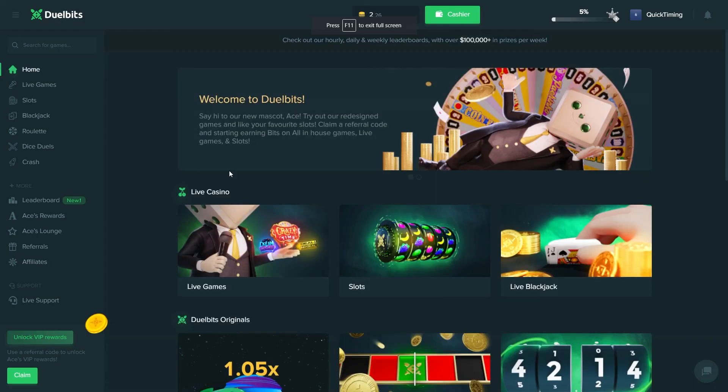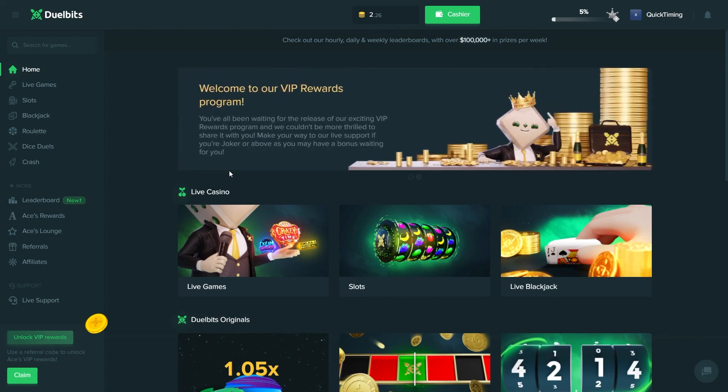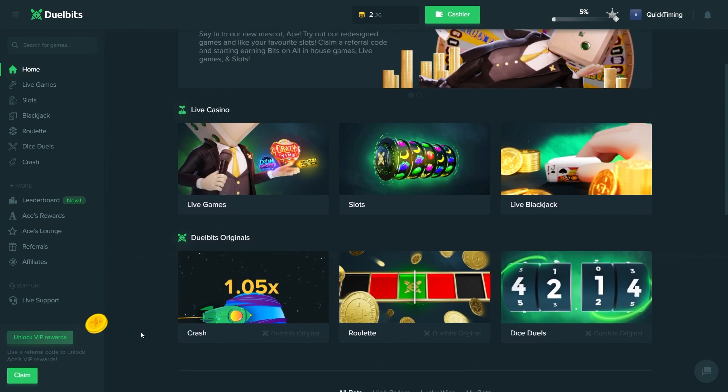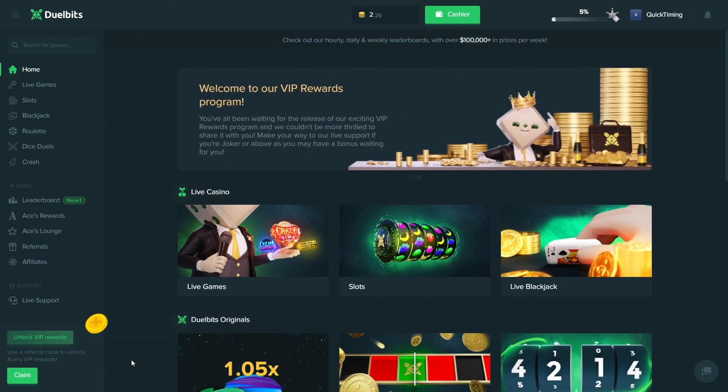So those are the top five crypto websites right now. Go check them out if you are above the age of 18 and interested in playing on one of them. These are all really big, established websites, so you know that if you win you'll actually get your money. These guys have been around for a while. Thanks for watching — leave a comment, I read every single one. Until next time, peace.